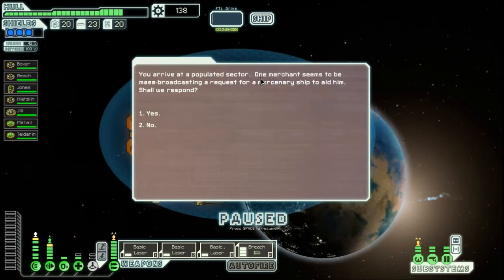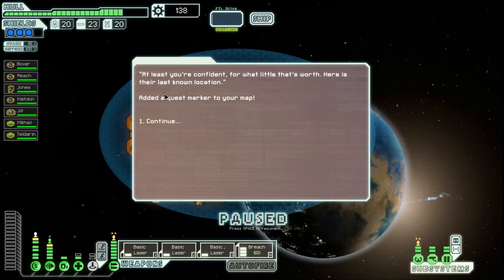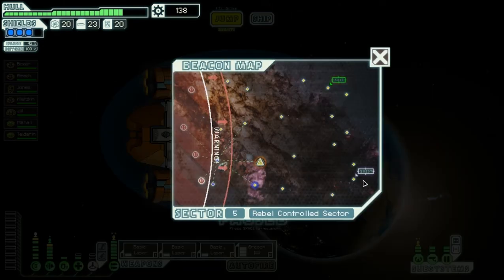You arrive at a populated sector — one merchant seems to be mass broadcasting. They request crew members from your ship to aid them. Yes. Your ship seems reasonably equipped. A shipment of goods is a week late — the fools flew through a pirate field sector in their haste, and they fear for the cargo's safety. They're looking for a less incompetent captain to investigate. Sure. Here is their last known location — head to the nebula and then to the quest beacon as soon as possible.